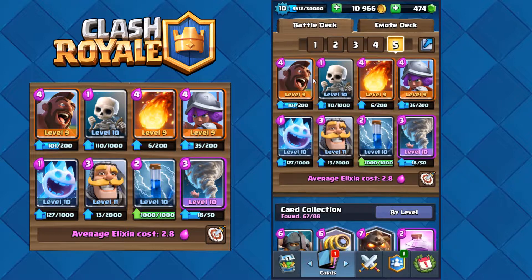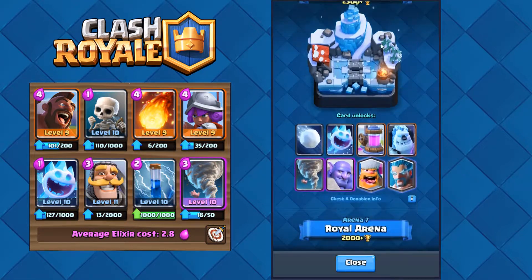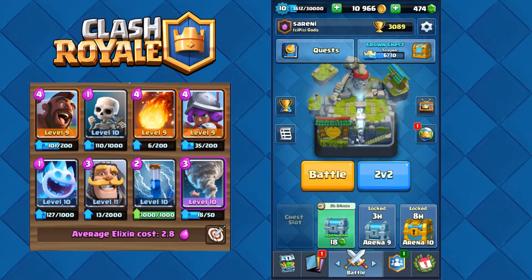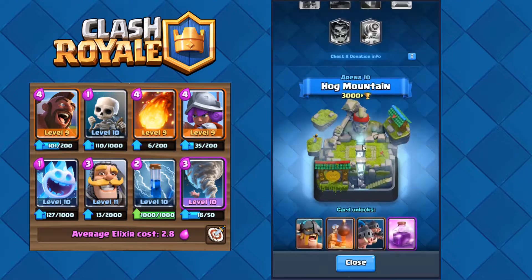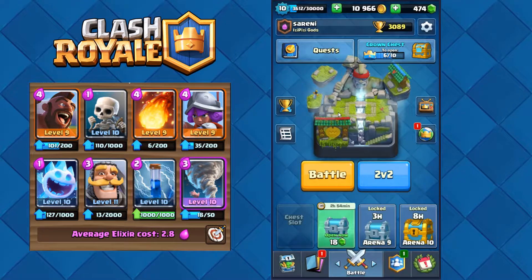The deck is: Hog Rider, Skeletons, Fireball, Musketeer, Ice Spirit, Night Witch, Zap, and Tornado. This deck is actually for Arena 8 — every single card you need is in Arena 8. So if you are Arena 8, you can make it. You can go up to Arena 10, 11, maybe 12.